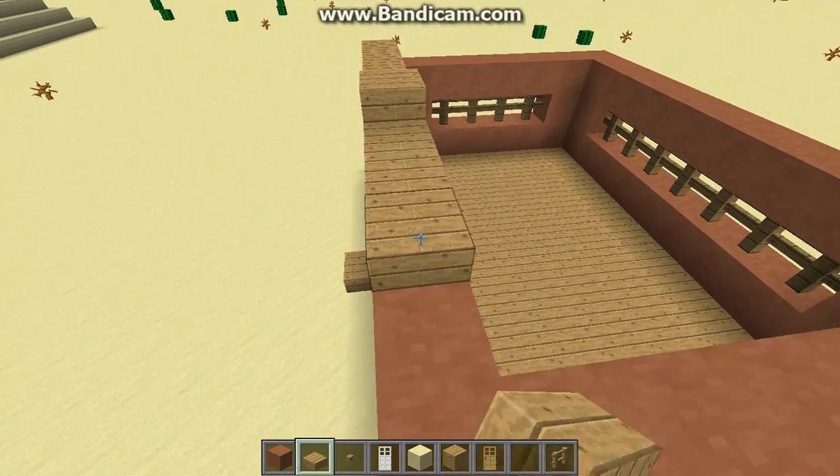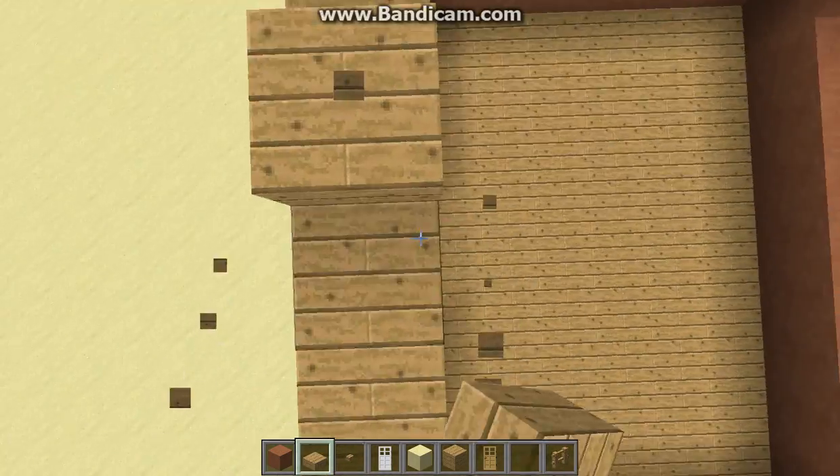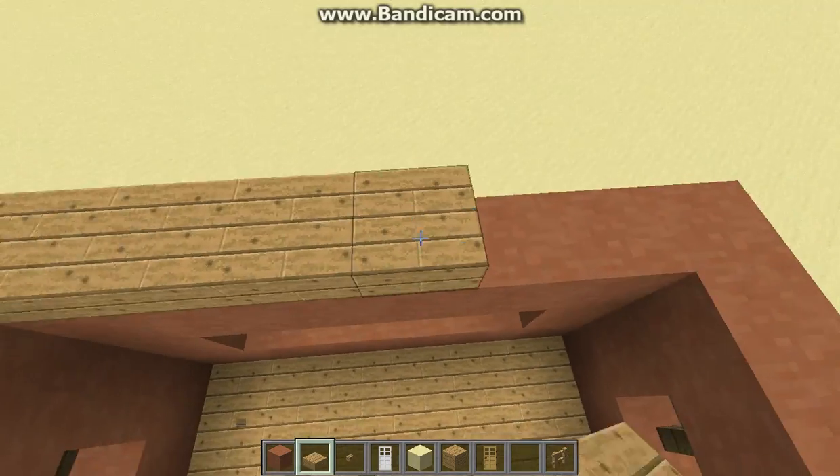Now what you want to do is take some oak wood slabs and throw them on top of where you built.